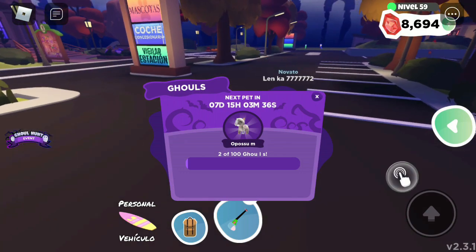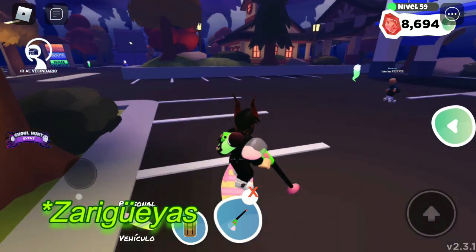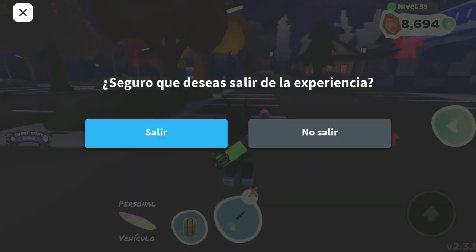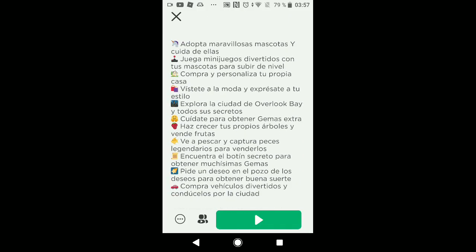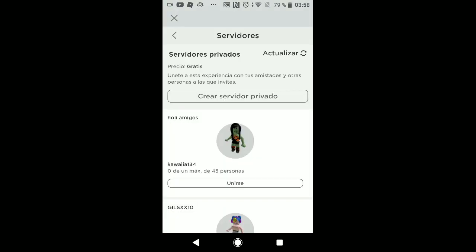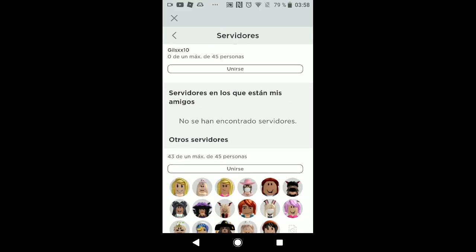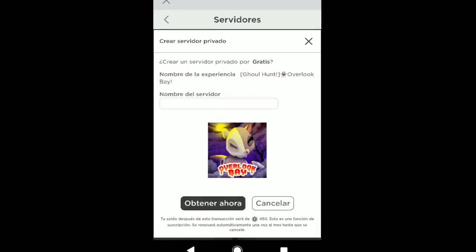Ahora yo les enseñaré cómo cazar fantasmas rápido para juntar muchas musarañas en el menor tiempo posible. Lo que deben hacer es salirse del servidor público, luego ir donde está el juego de Overlook Bay, dirigirse más abajo y presionar donde dice servidores. Una vez entrando ahí, les aparecerá primero los servidores privados de sus amigos y más abajo los servidores públicos.